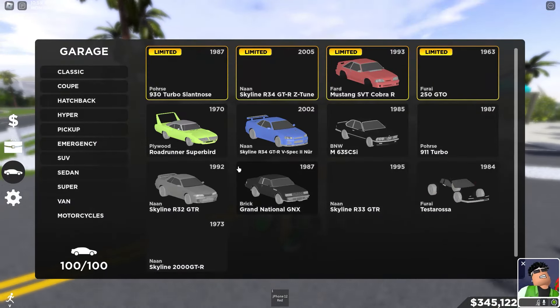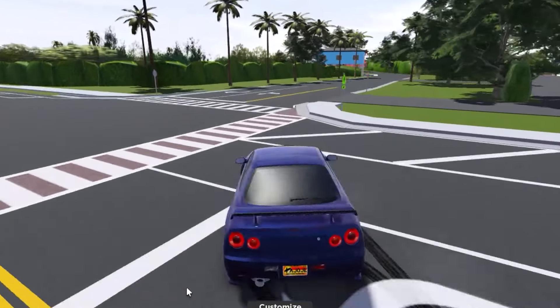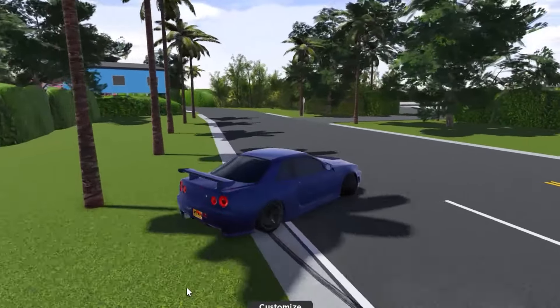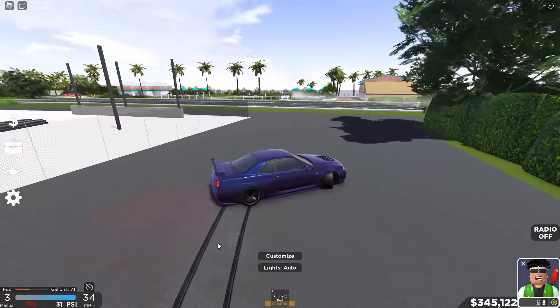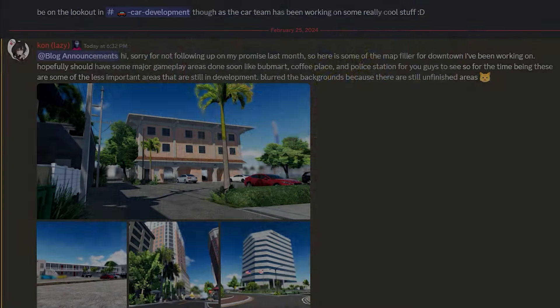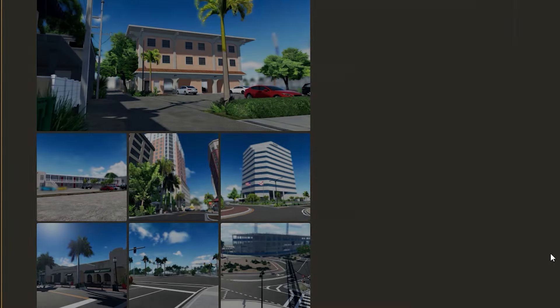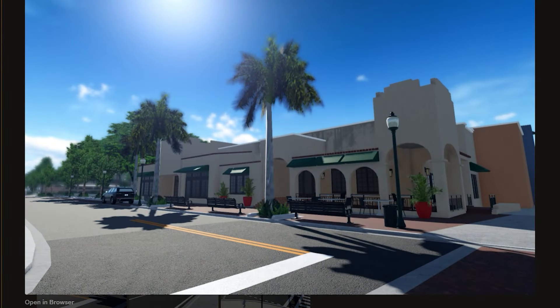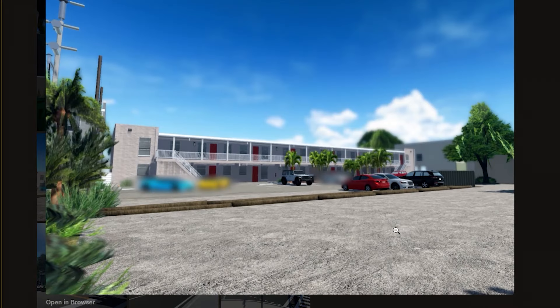I cannot wait to drift around this roundabout or just in this new map. I love drifting — being able to hit 360s around a big roundabout like that would be sick. The current map is good, but I'm tired of it. A new change would be amazing. Southwest Florida has been doing so good, and when we do get leaks, it's amazing to see.